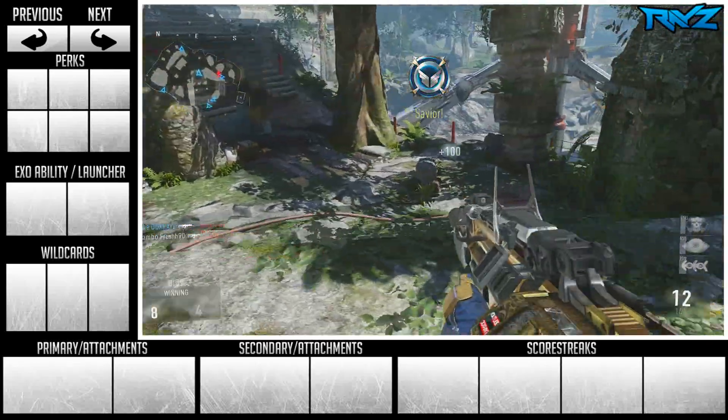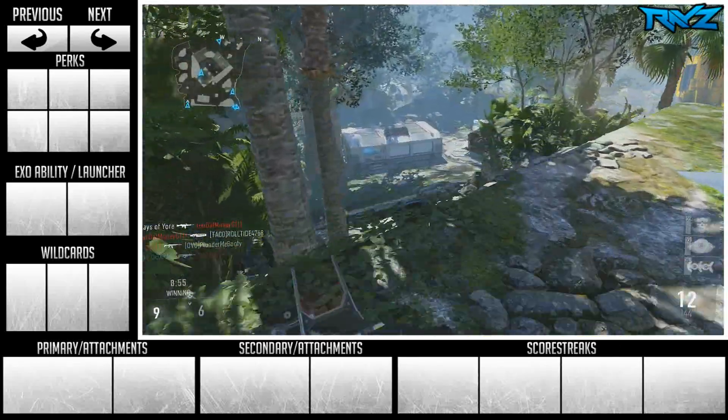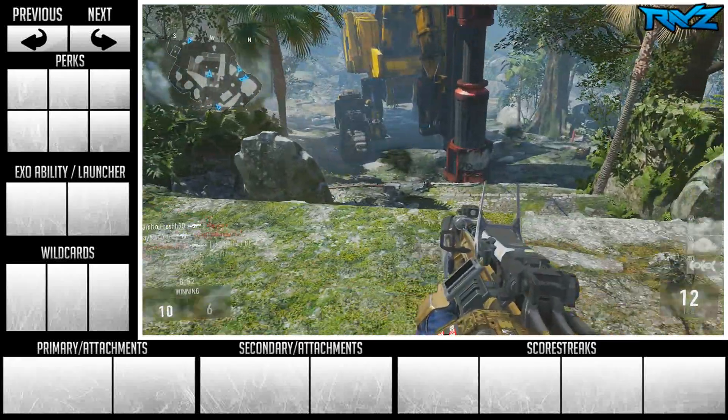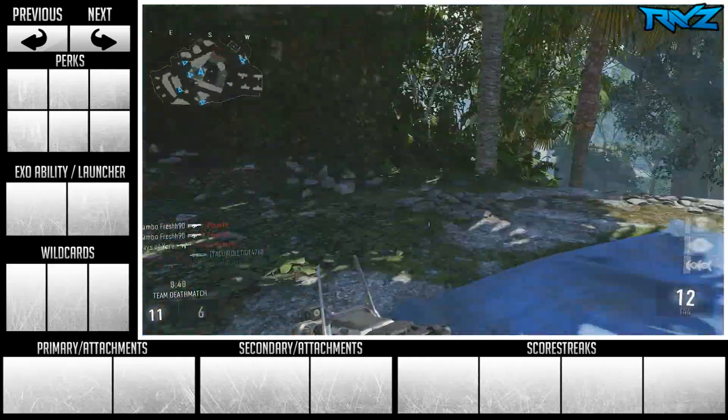But with that said, today we're gonna be talking about the IMR. The IMR is possibly the most accurate assault rifle in the game — one of the most fun to use, but it's also one that you need to be very careful with, because it can be a little bit dangerous to use up close.